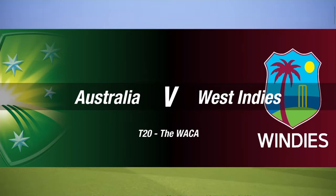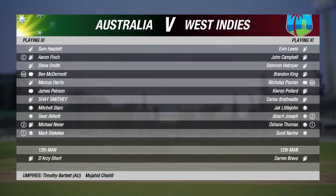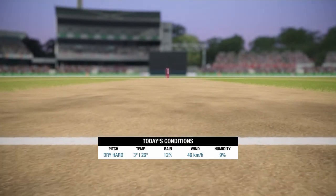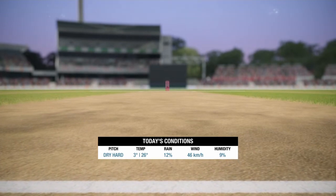Welcome back ladies and gentlemen to the West Indies Tour of Australia. This is the first T20 International and here are the team lineups for today's clash. Shea Smitty is batting right down the order for this one. It's a beautiful 26-degree day, hard pitch and not much rain around.